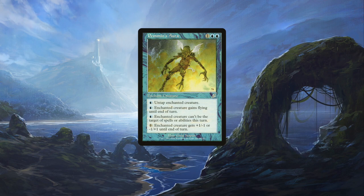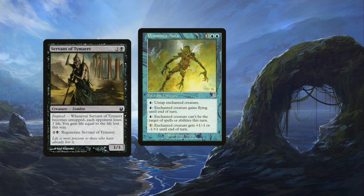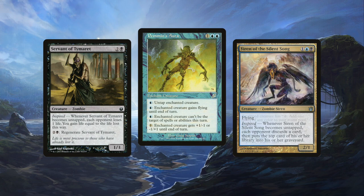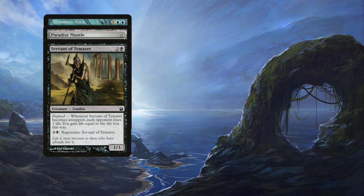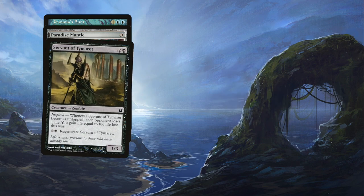Pemmins' Aura can also be used to win the game, not just make mana. It works really well with Inspired creatures — creatures that trigger an ability when they untap — like Servant of Tymaret, which pings opponents when it untaps, and Siren of the Silent Song, which makes each opponent discard a card and mill a card when it untaps. A nice three-card combo is Pemmins' Aura, one of these Inspired creatures, and Paradise Mantle — a zero-cost equipment that lets the equipped creature tap for mana of any color. You equip your Inspired creature, enchant it with Pemmins' Aura, tap it for a blue, use that blue to untap with Pemmins' Aura, and then you get the Inspired effect.